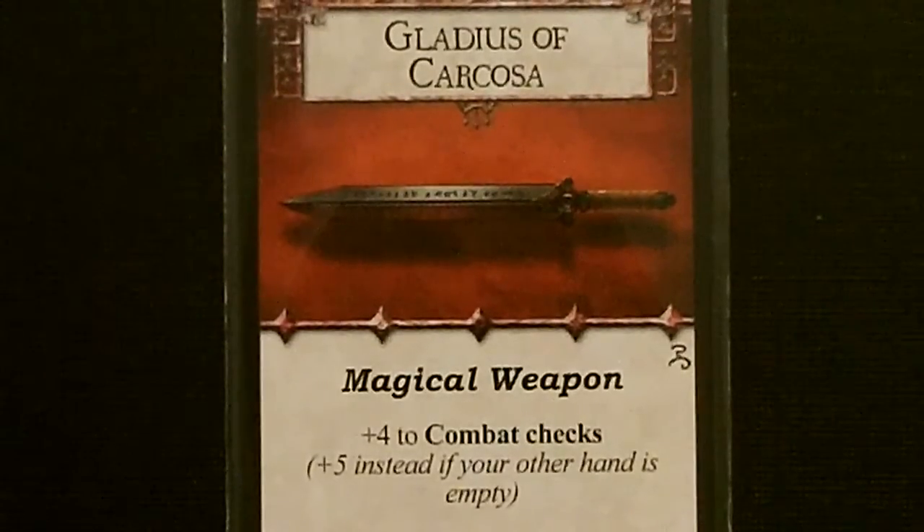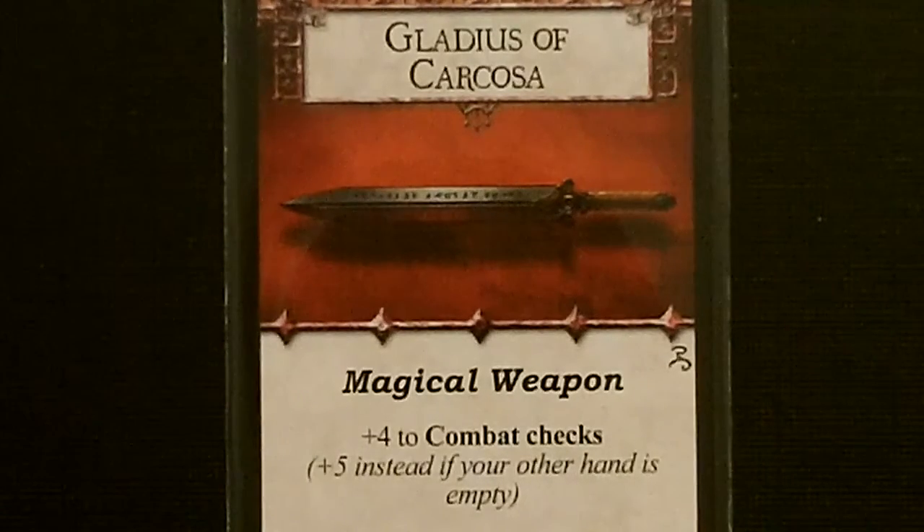For her unique item, we got the very nice Gladius of Carcassus. It's a magical weapon, plus four to combat checks, plus five if your other hand is empty.